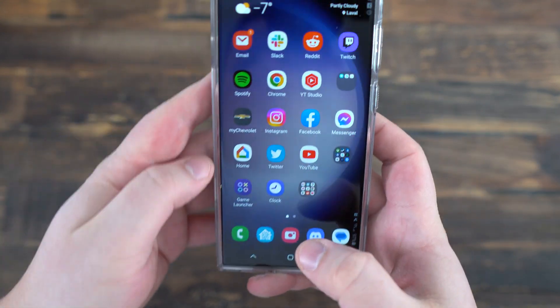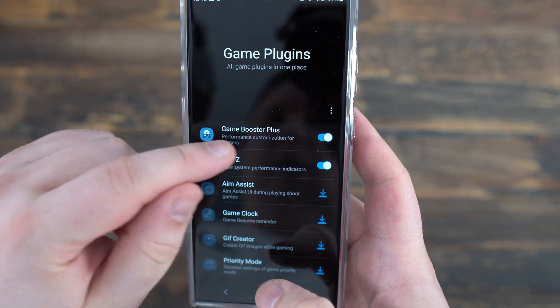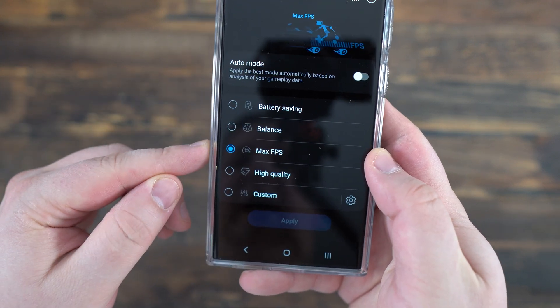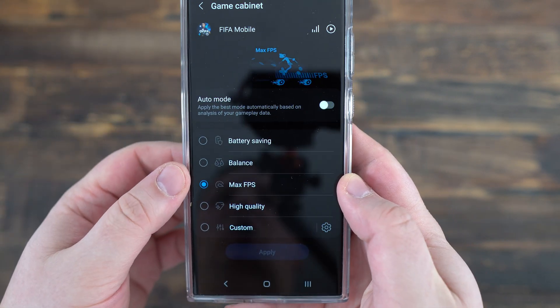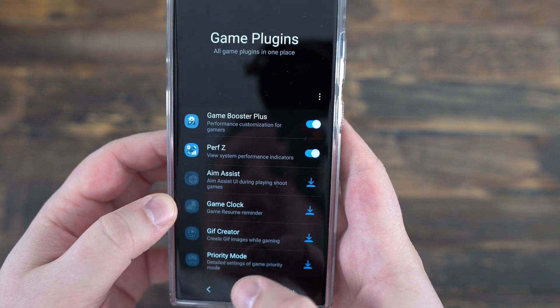We're going to start with a Galaxy phone. I recommend to install the game plugin. The first one I really like to use is Game Booster, as you can see over there. You just select your game and after that you have a couple of presets that you can choose. I choose max FPS — I just want to have the most FPS. If you want better visual quality, you can do that. You can also use auto mode and apply it to all your games if that's the mode you want.